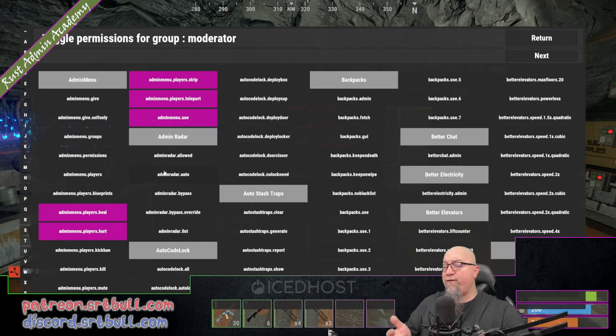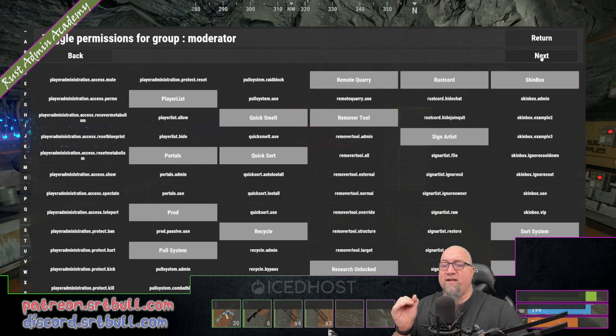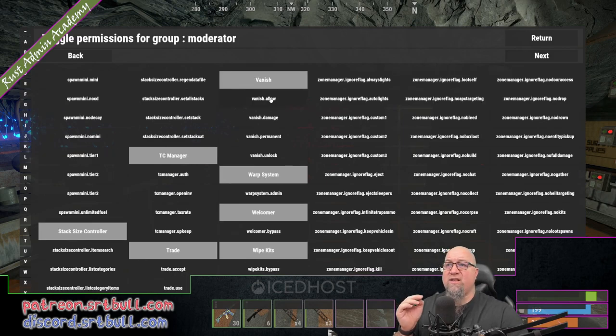Therefore they don't have access to god mode or vanish. So the way this is set up, this person would have the ability to teleport to that player, but they wouldn't have any protections, and that player would know they were there as soon as they did that teleport. So let's say, for example, I did want them to be able to teleport in vanish — we would scroll over to the vanish section and grant them that vanish permission.